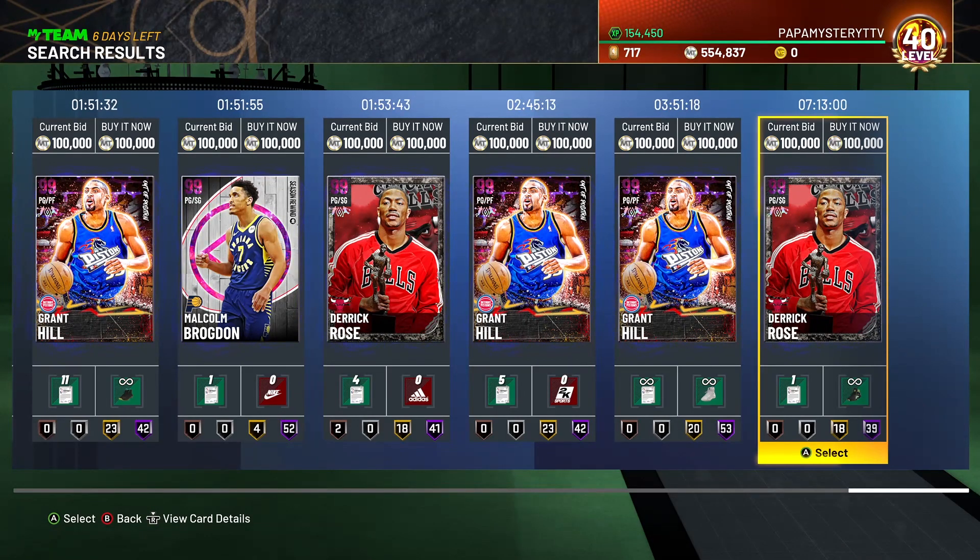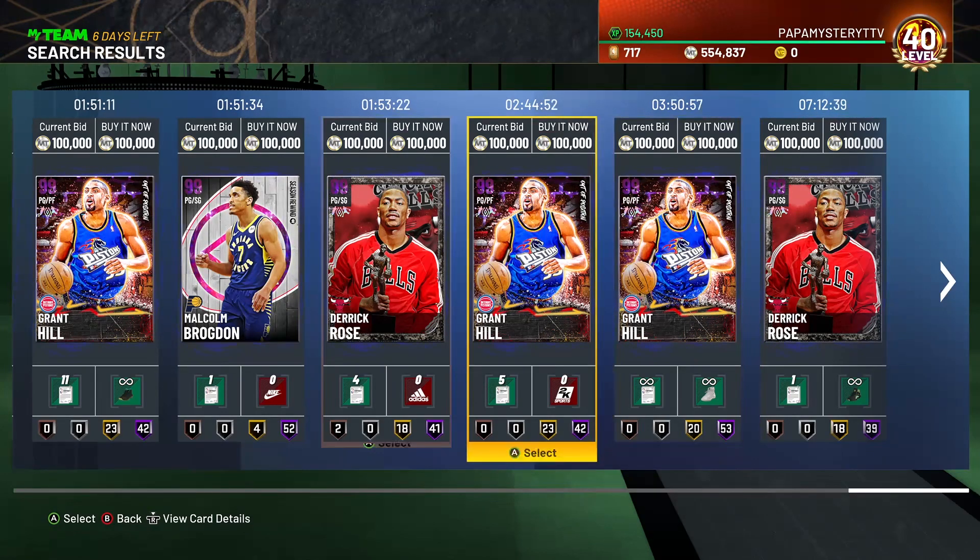If you have an enabled filter, you sell your cards for a max buyout of $100,000 and a max bid of $100,000. And some people will buy it. I think that's why this filter looks like that right now. You guys can try that if you have an enabled filter.